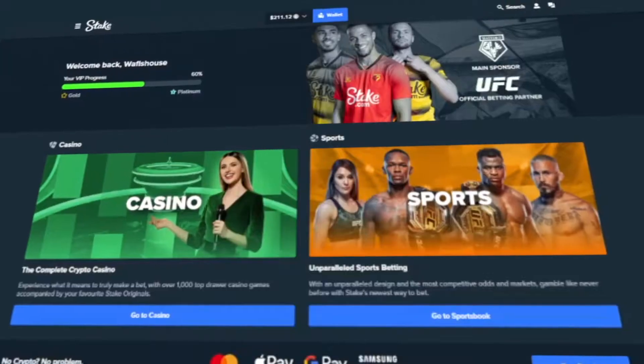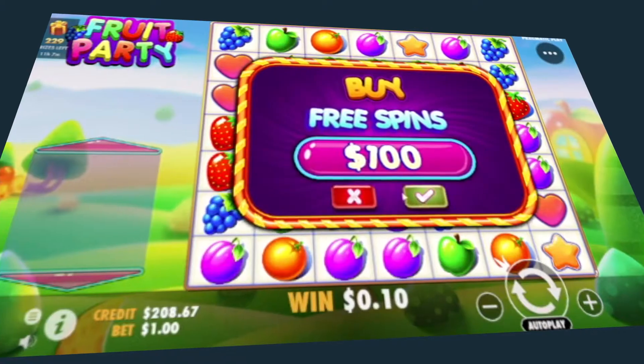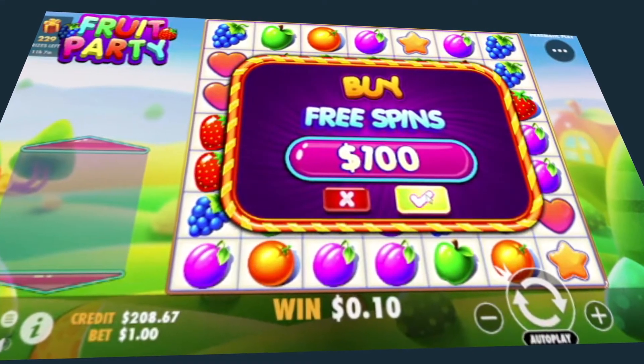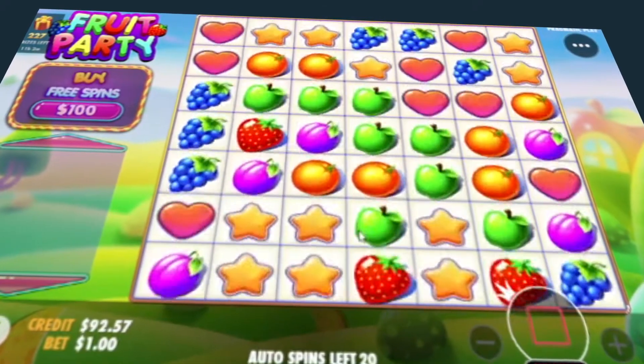Hey guys, how's it going? Welcome to my very first YouTube video. Today we are going to be playing on Stake and we are going to be starting a brand new series which I am going to be calling '100 versus 100.' We are going to be doing $100 bonus buys versus $101 spins. We're going to go to a couple different slot machines and figure out which is better. We have $200 in the balance and we are going to get started quickly.